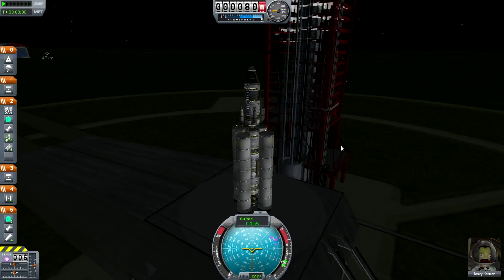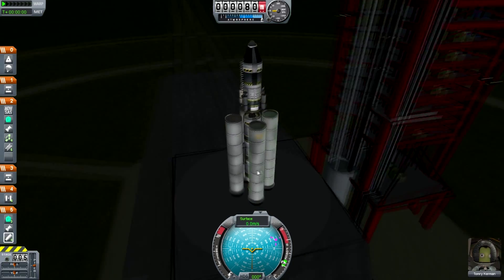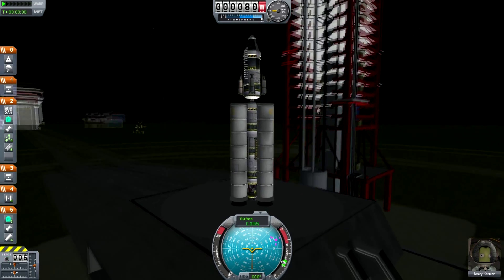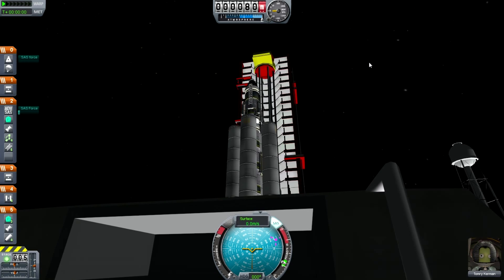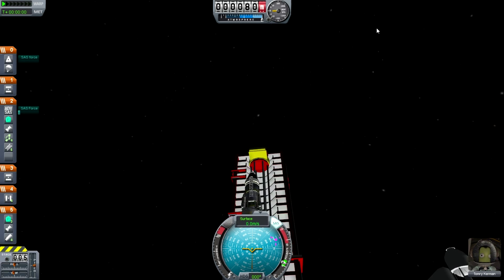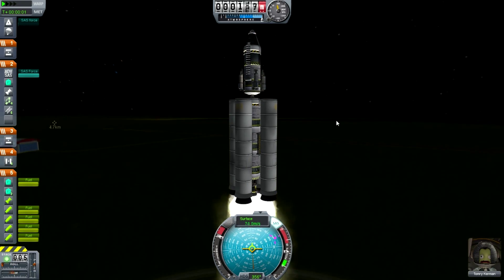Now I don't know if this is everyone's or just mine, but you only have to give it a second for the physics to load. Everything's good — turn on the SAS, which tries to keep the ship in a straight line so we don't veer off until we want to. Turn the thrust up to full and we're away.